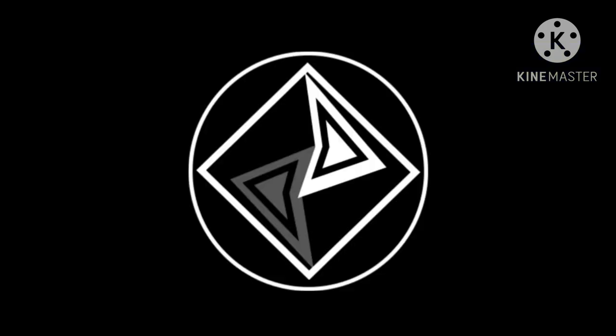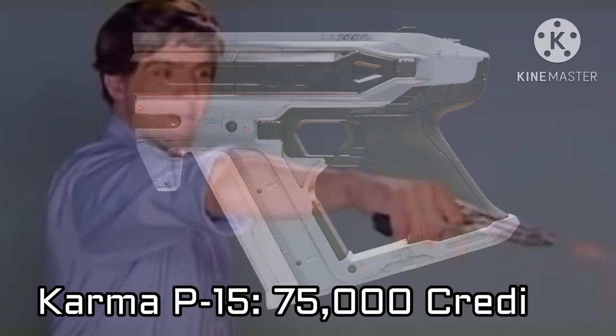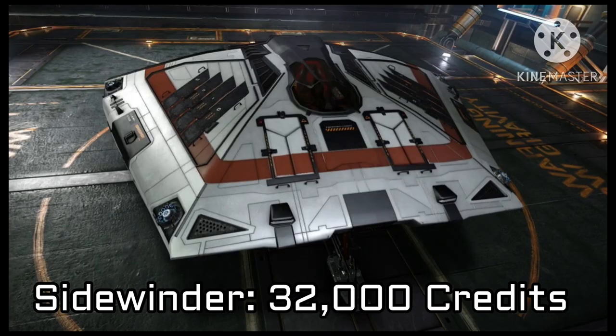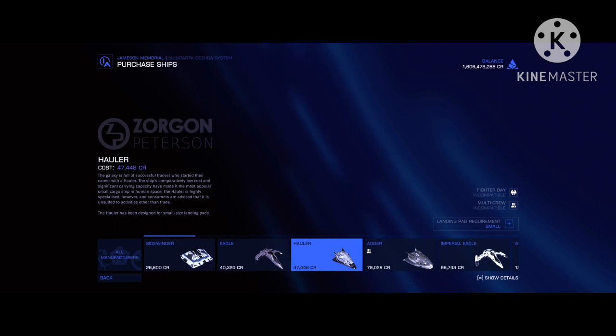Secondly, we have the broken economy. A simple space Glock 19 costs more than a Sidewinder — a ship with a frameshift drive, thrusters, and everything else. The Sidewinder has to be 100, if not 1,000 times bigger than the pistol.